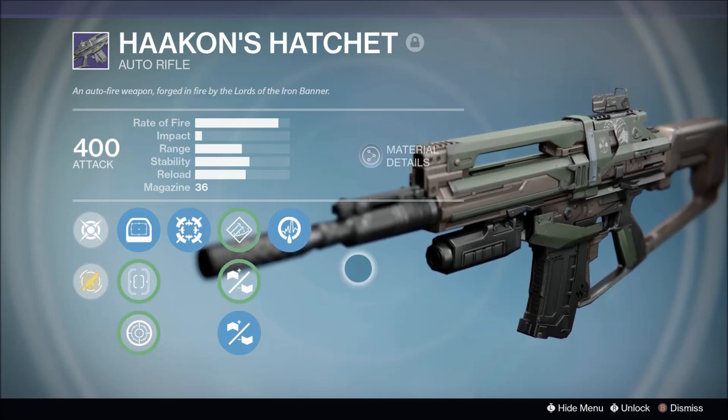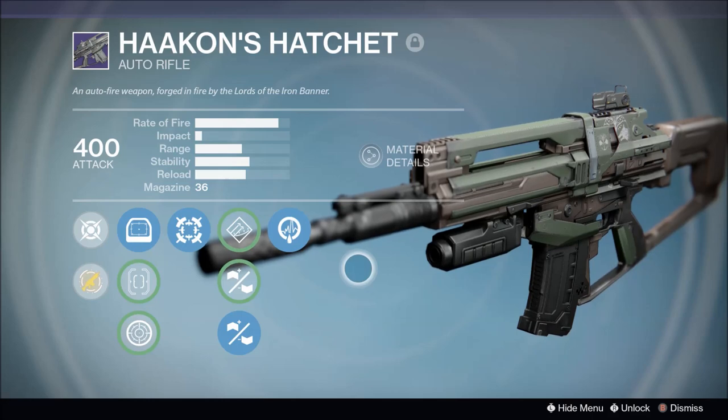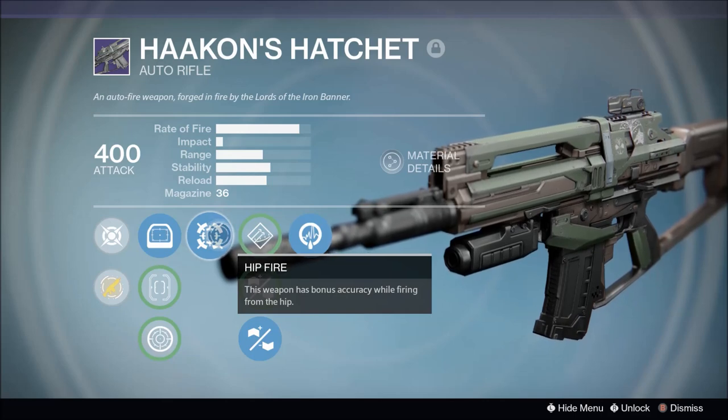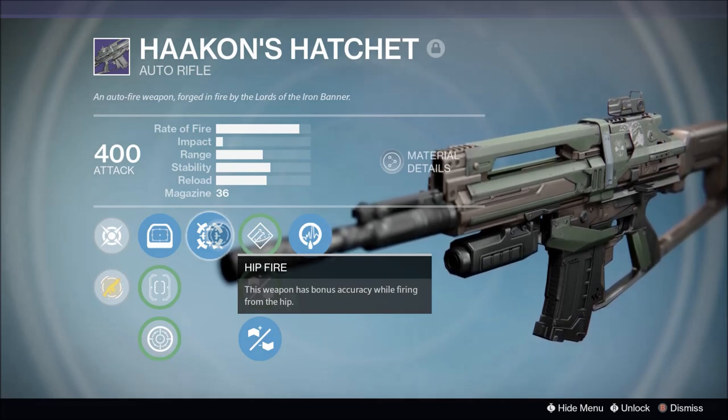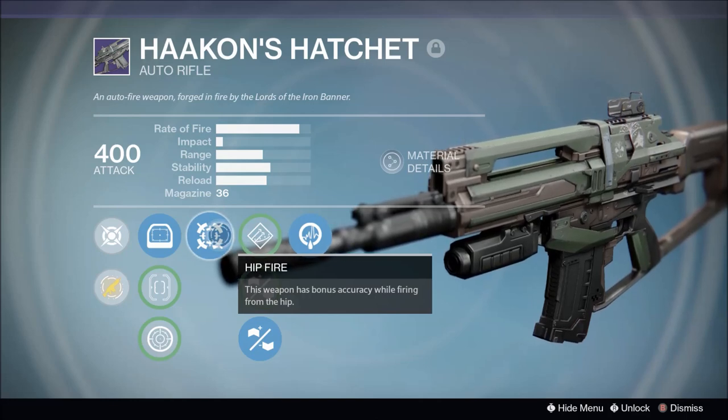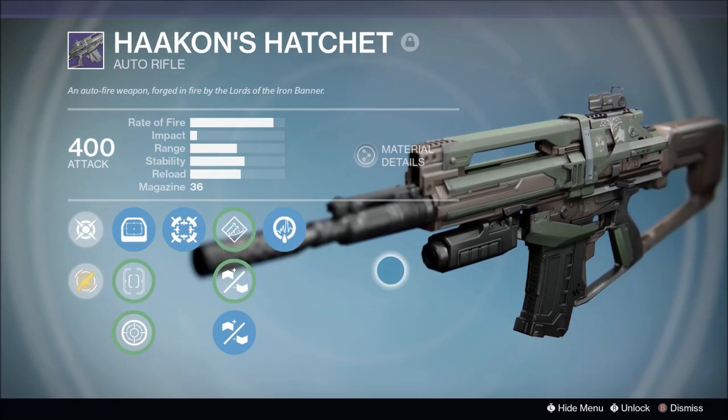I'm used to this style of auto rifle — I used it all through Year 2 and Year 3. Maybe somebody can give me some tips in the comments about how to best use hipfire — I've never really found it beneficial on an auto rifle, but maybe I'm just not using it right. If you have thoughts on that I'd love to hear them, but I'm going to jump back into some more Rift and hopefully dominate once again with this Hackins Hatchet.